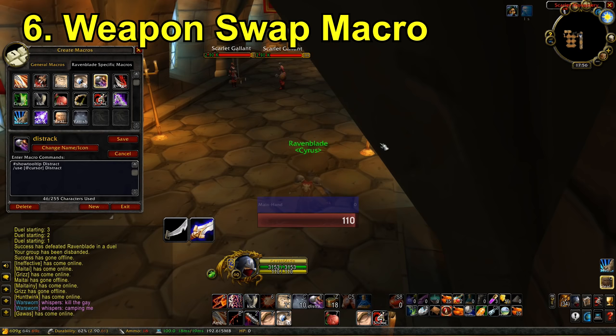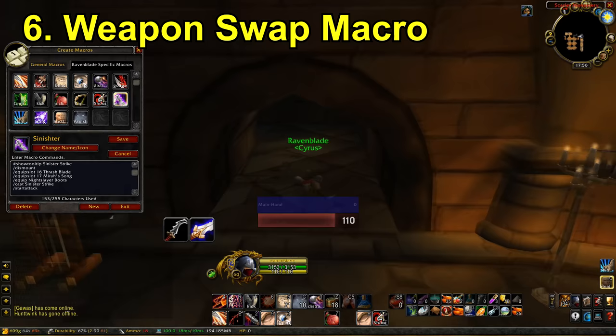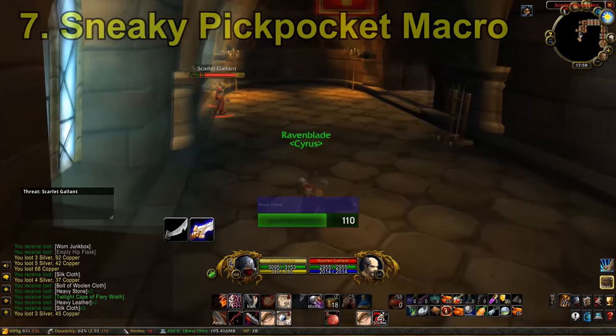The next tip is a very quick one — it is a weapon swap macro. The irritating thing about Ambush or any similar ability is that you need to use a dagger, which restricts what weapons you can use. It's very simple: all you have to do is make an Ambush slash equip dagger macro. I just press it, it automatically equips a dagger, and then I can do a dagger opener. Then my Sinister Strike macro basically just re-equips my main hand and off hand. It's pretty straightforward.